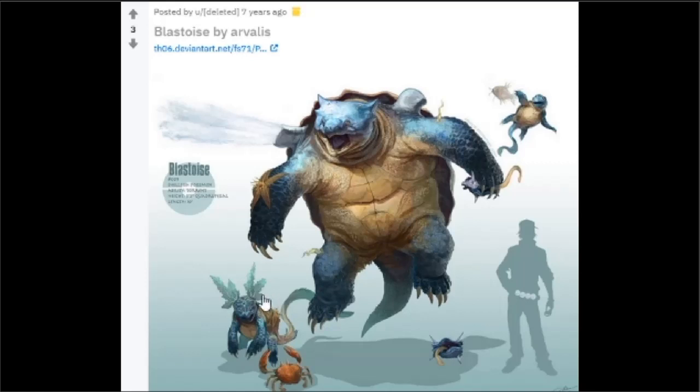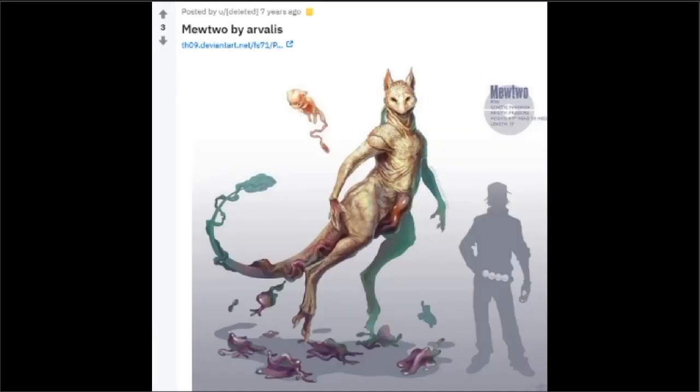I actually really like the ears they put on it — like it makes sense. There are also a few other Pokemon in the pictures as well. You could call this a Krabby and that like a shelter. Not sure what this one is though. Next we've got Mew and then Mewtwo, and I'm guessing these things down here are like Dittos or something like that.